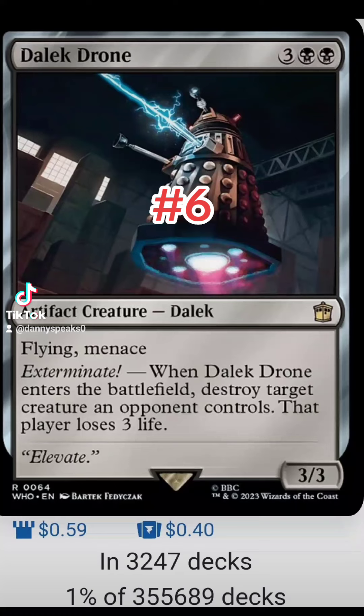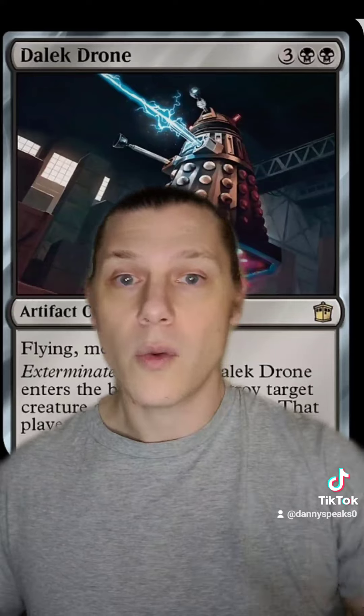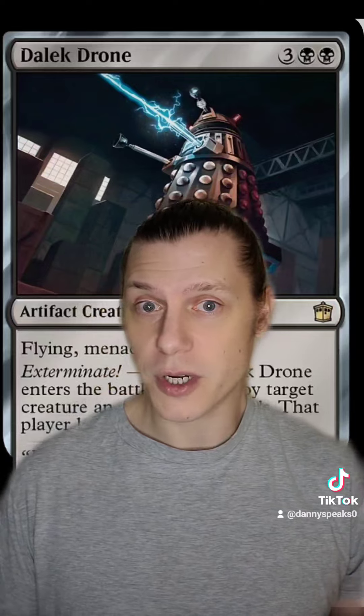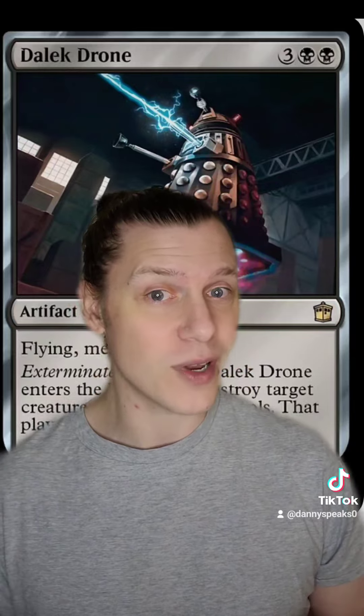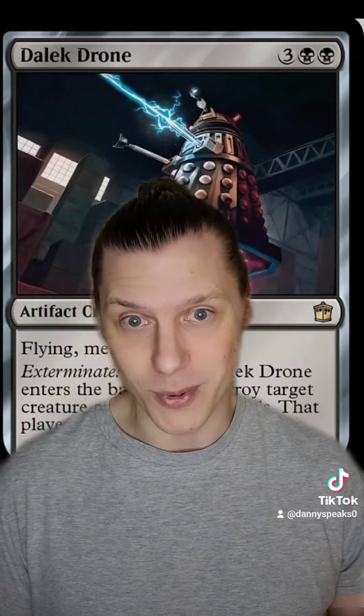Number six is Dalek Drone. For three and two black we get a 3/3 artifact creature dalek with flying and menace. Exterminate — when Dalek Drone enters the battlefield, destroy target creature an opponent controls and that player loses three life. We've got a few of these five mana creatures that enter the battlefield and destroy another target creature. This one's probably not better than Necron Deathmark, but it's another one in that slot if you really want multiples.